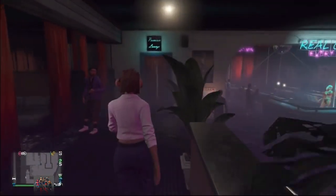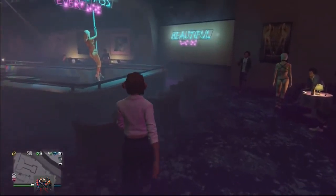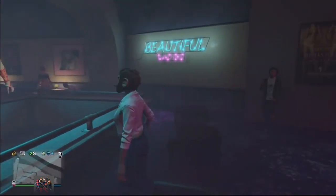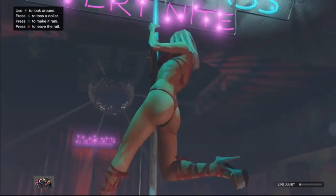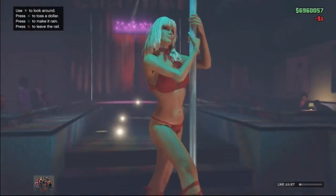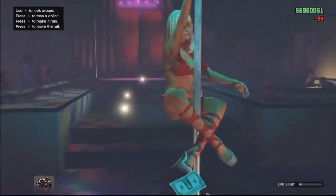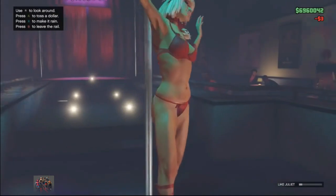You simply need to have a nightclub and the nightclub service entrance garage B2 and B3. You don't need to have a car to duplicate, so if you don't have any Benny's vehicle but you have the nightclub and you want to do the money glitch, this is your chance.